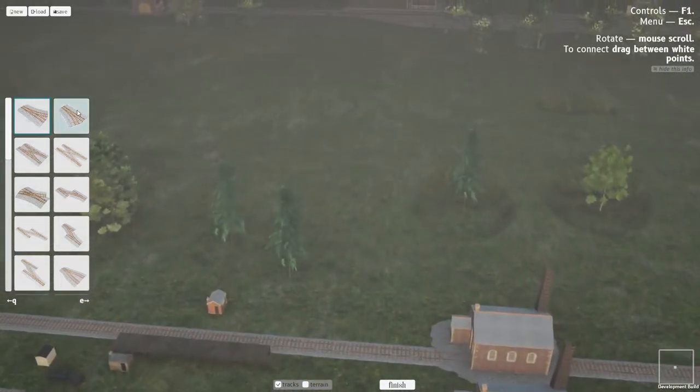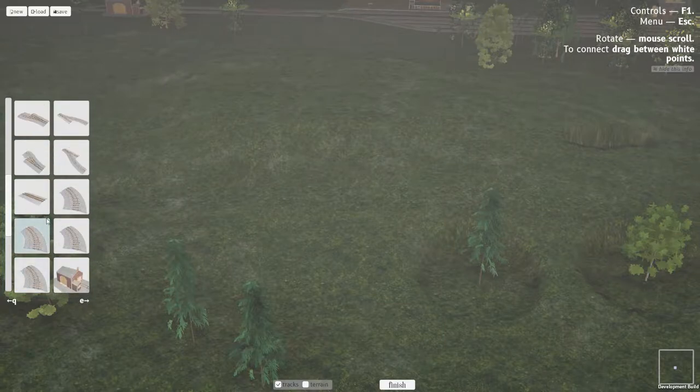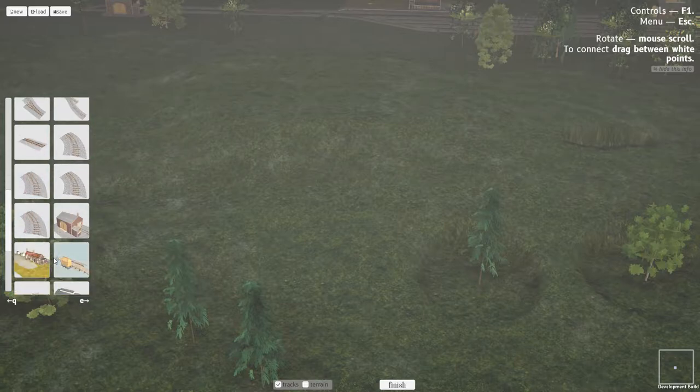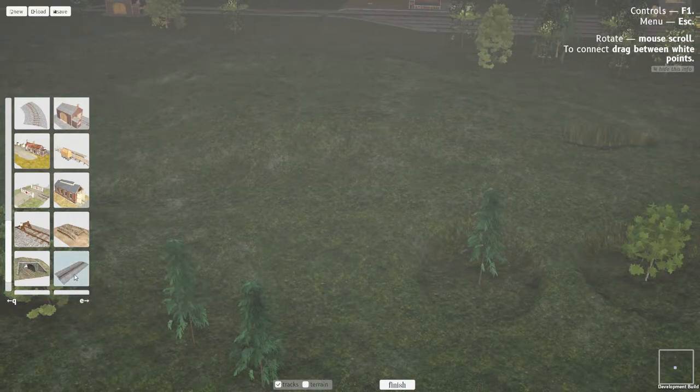As you can see you've got different types of track — different switches, crossovers, all sorts of things. Now these aren't what you actually build with; these are main connection points. There are even a few stations and a tunnel, which doesn't match the terrain right now but it will in due time. It's almost like a little catwalk of sorts. This is a higher terrain map and tracks for some reason snap to the top here, so I had to level the whole thing.